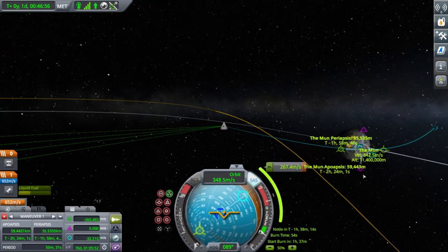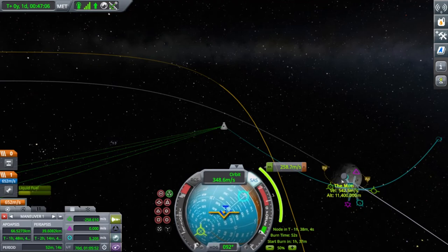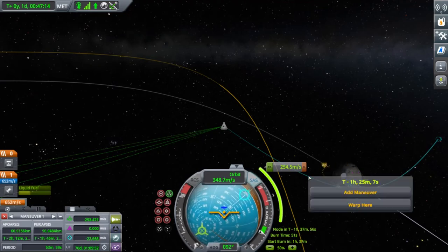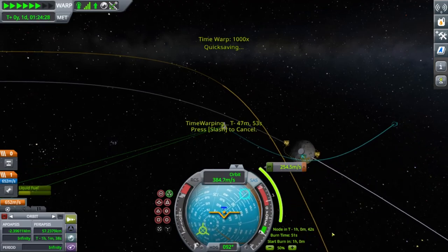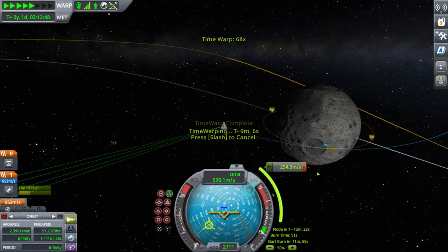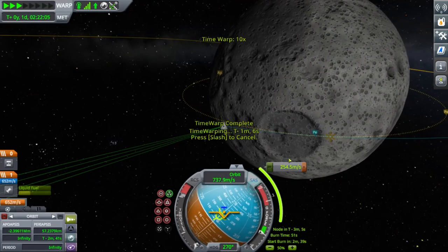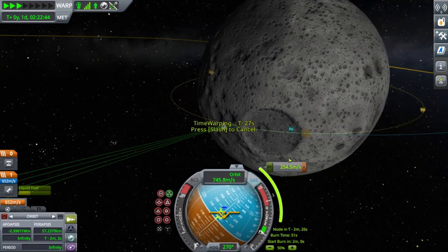I actually don't really like the moon — it basically just looks like Moho. Because Dres looks like the moon and Minmus put together. Minmus looks really cool because it looks like mint ice cream. Okay, we can do some crazy time warps.